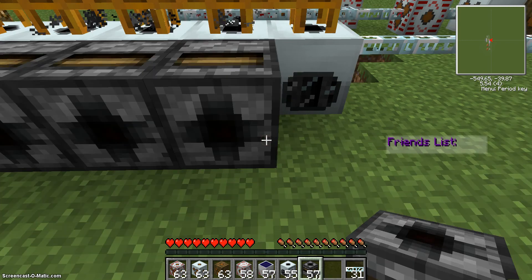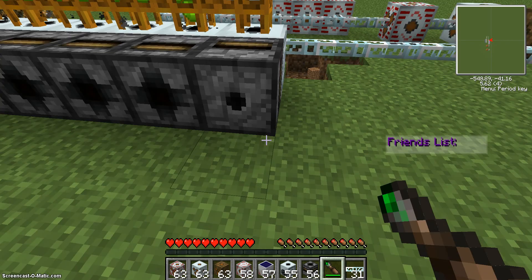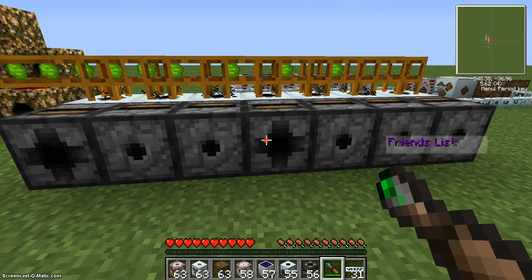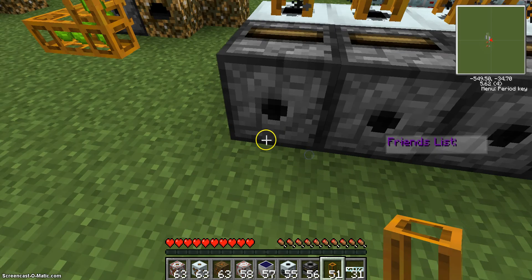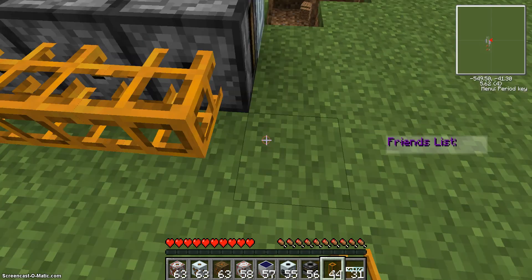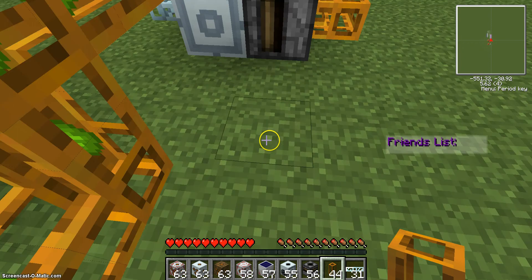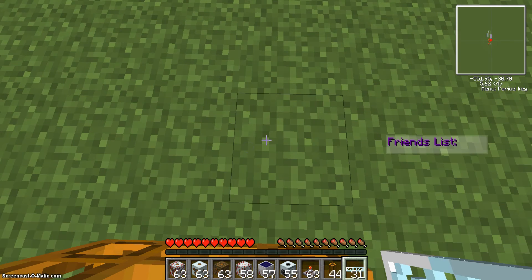We're just going to replace these filters, like so. Make sure we replace them — this is the output side. Then connected to the pneumatic tube. I know this is so much easier with the Redstone tube. I promise I'll make a tutorial on that when I get some time.